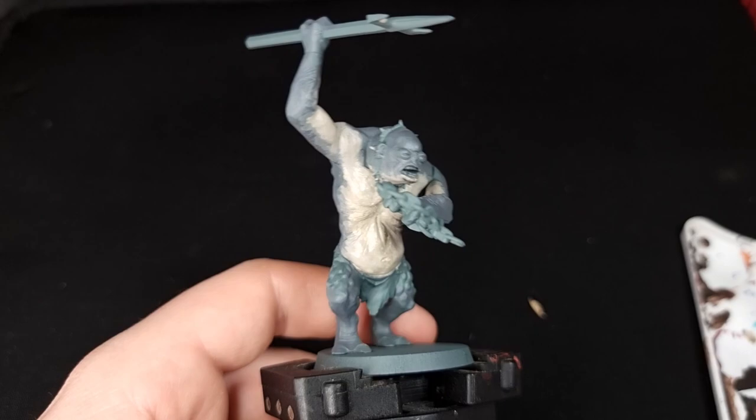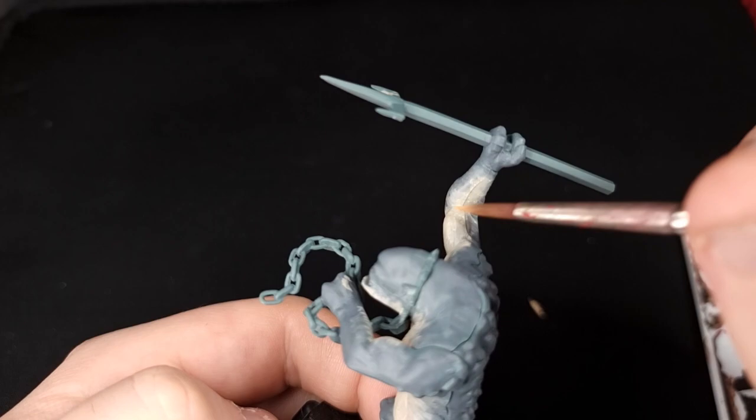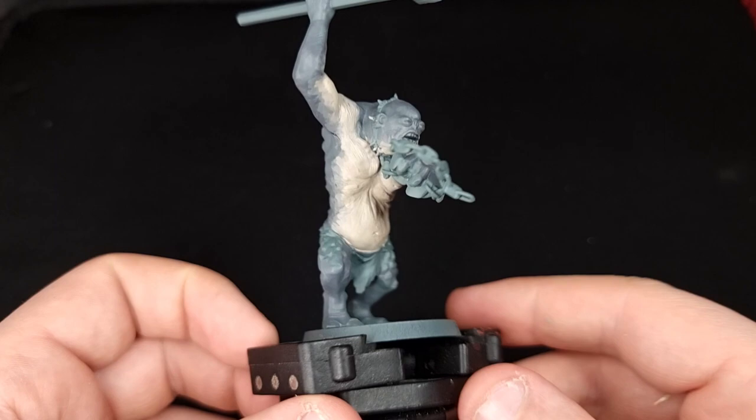Next we're going to use Flayed One Flesh — this is the last of the fiddly bits. We're just going to do another layer in exactly the same fashion as before. When you're done, the colour switches quite nicely given that we've not spent a huge amount of time doing it.